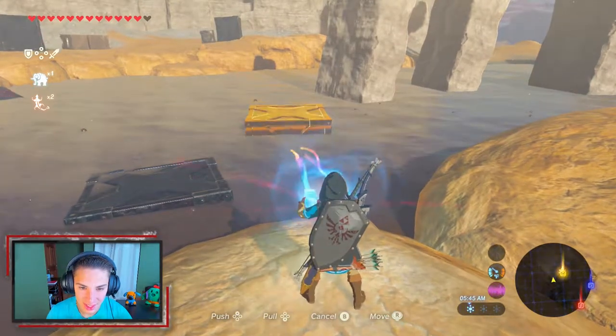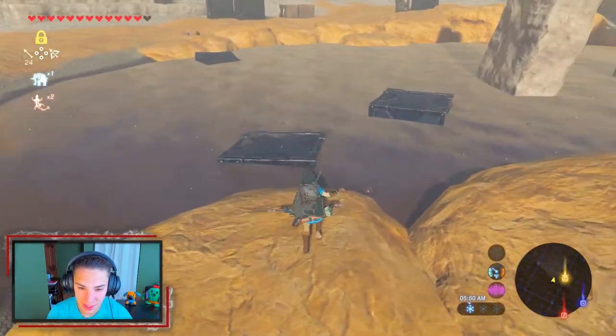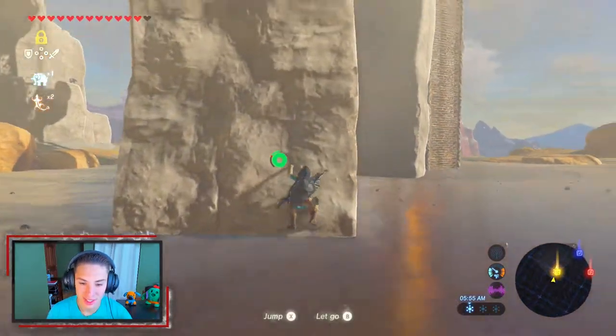Maybe we can make a path this way — let's try that. We're going to grab this block and stack it on top of this one, then drop it. It's sinking a bit, so we gotta move it just a little forward like that. Now let's see if we can actually make this jump — if you land right in the muck you're done. Come on, get up there — yes!